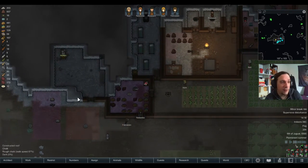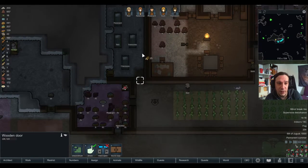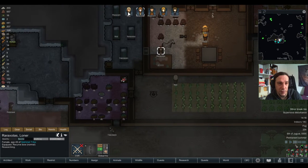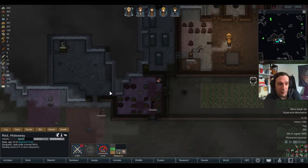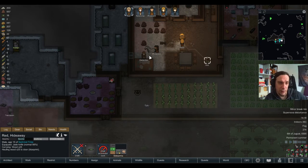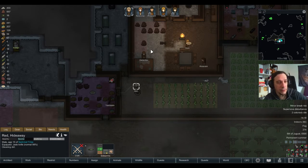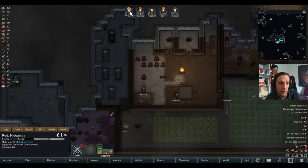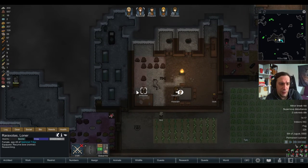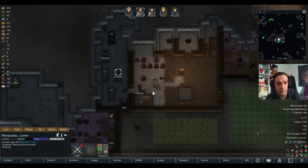To speed things up a little, I'm going to add a door here into this wall because my cooks are really wasting time. Oh, I didn't assign Red to constructing — oopsie. Okay, there we go.